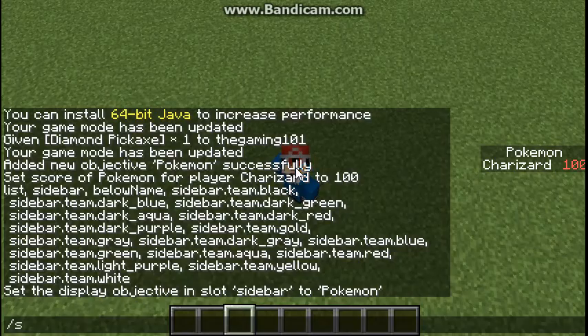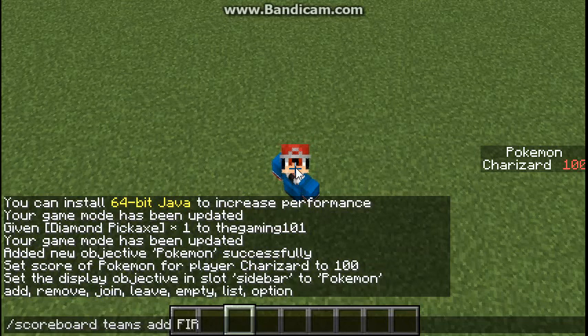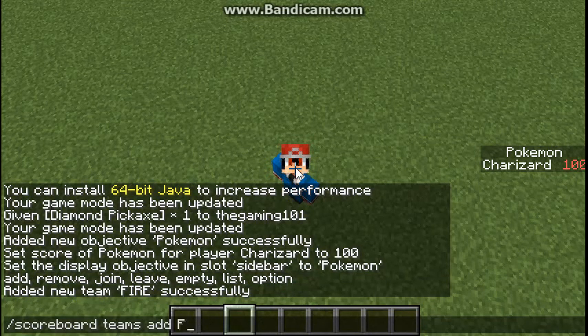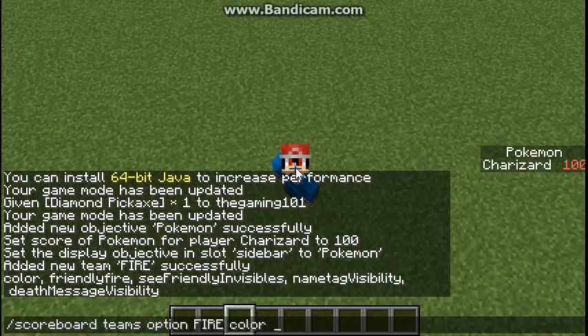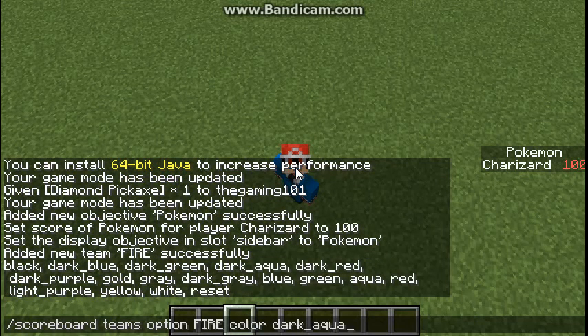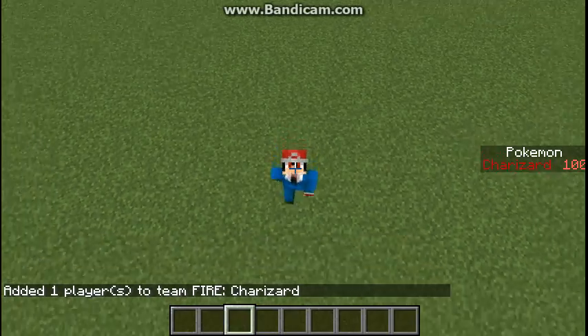Now there's one more thing you need to do. Do scoreboard teams add — and I'll just say fire. And scoreboard teams option fire color dark_red. And scoreboard teams join fire Charizard — and boom.